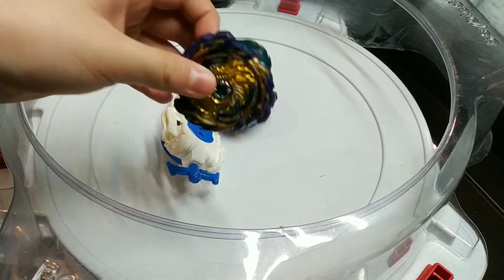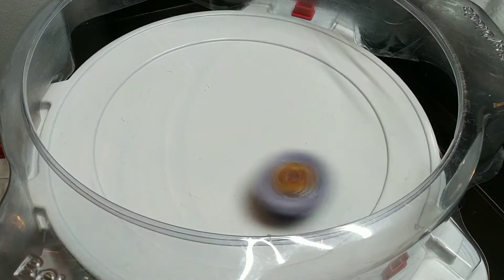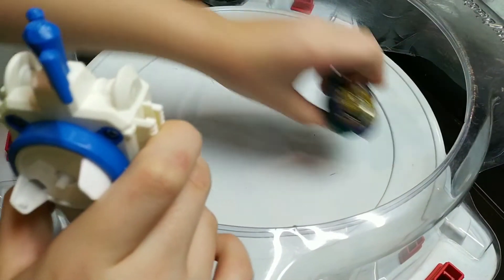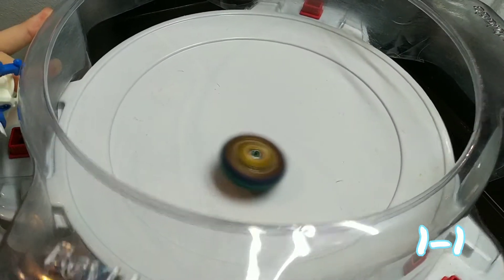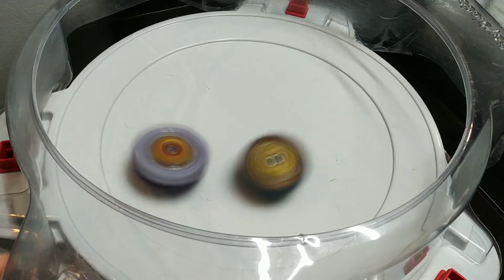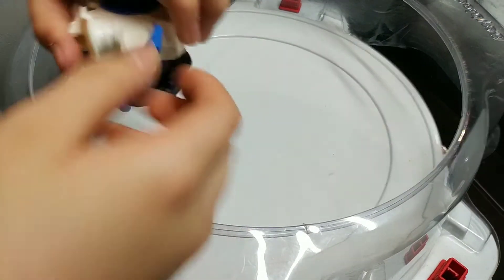We're in the stadium now — first to two points. I'll launch Rage Longinus first. Fafnir got ring-outted by Rage — Rage did a pretty good job even launching first. It looks like Rage won this round. Fafnir got defeated. Now let's restart the points — this time My Rage Fafnir is launched first.